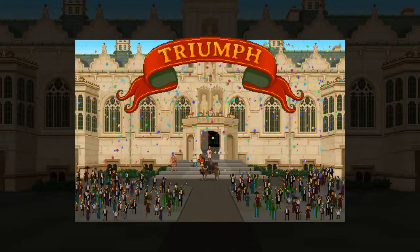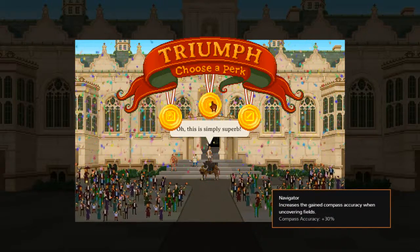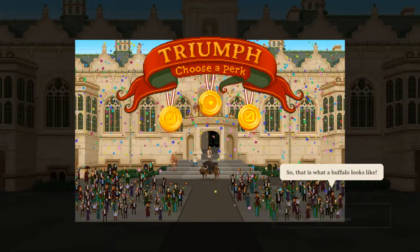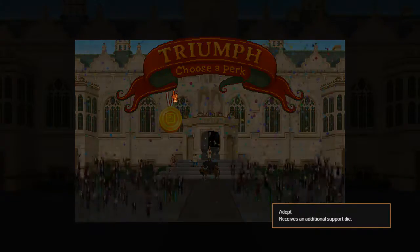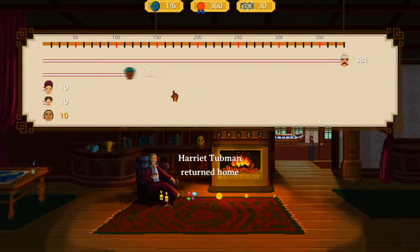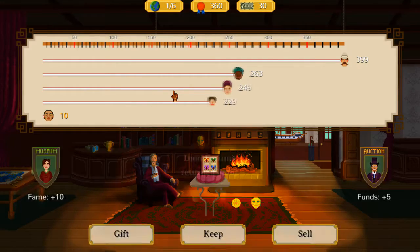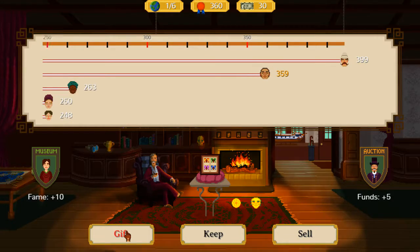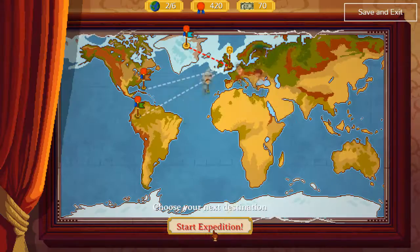At the end of the expedition you get to choose a perk: increase compass accuracy, or receive an additional attack die — which can be useful. I like the additional support for my character. Compass accuracy won't be useful later, so I'll take the additional support. Then you choose whether to keep items, gift them for fame, or sell them.